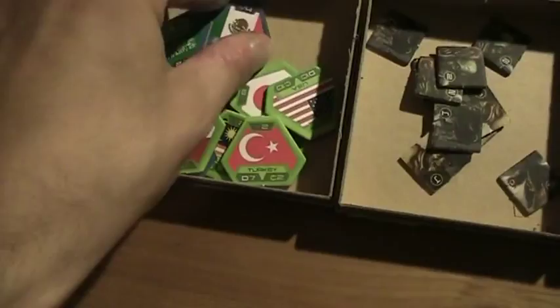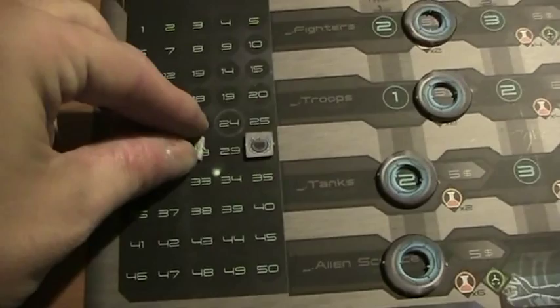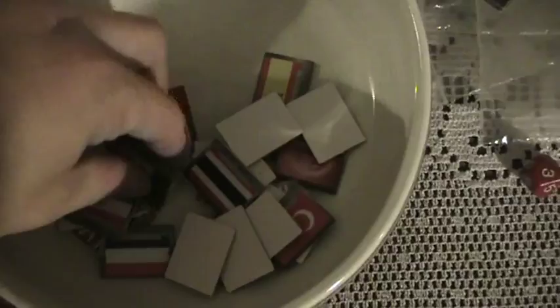And they made it — bad luck for me. So now Mexico is here on the green side, and they gain four victory points for that country. So they're now at 28. And then we have to remove Mexico from the target cup.